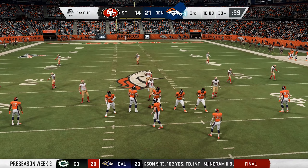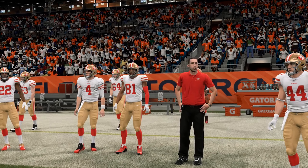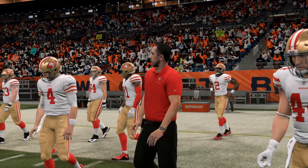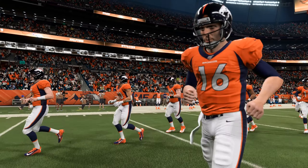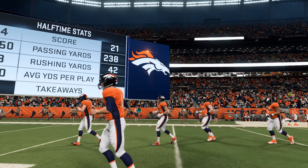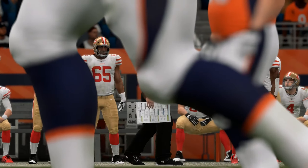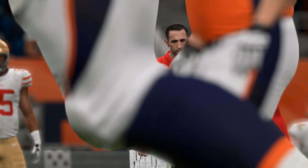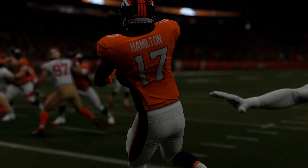Freeman with a good pickup and that is going to be the end of the half, which is also the end of the game for Flint Beastwood since we're going to simulate through it. One takeaway, but other than that everything else is completely in our favor — and we do end up getting the win. So we are one and one on the season.